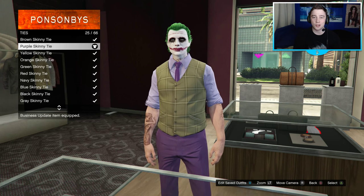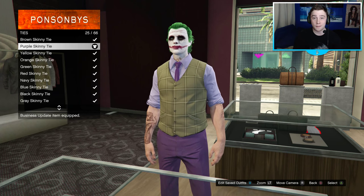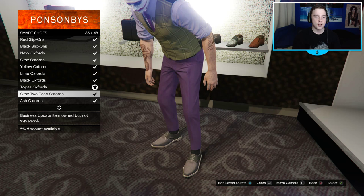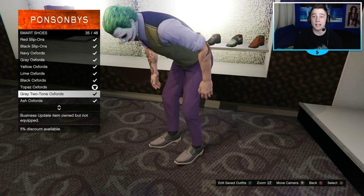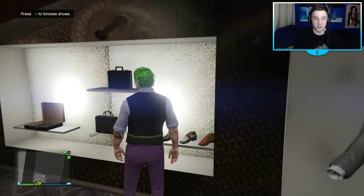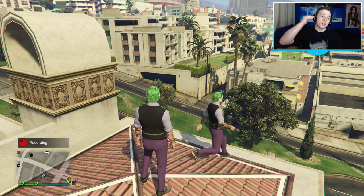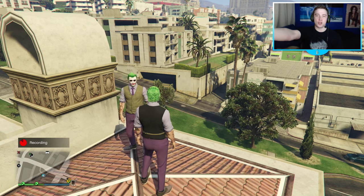Now you just need to get some shoes and you're going to be complete, wandering around GTA 5 dressed as the Joker. You want to choose grey two-tone Oxford shoes, and that is going to complete your outfit. I can't believe how awesome this looks - oh my god.